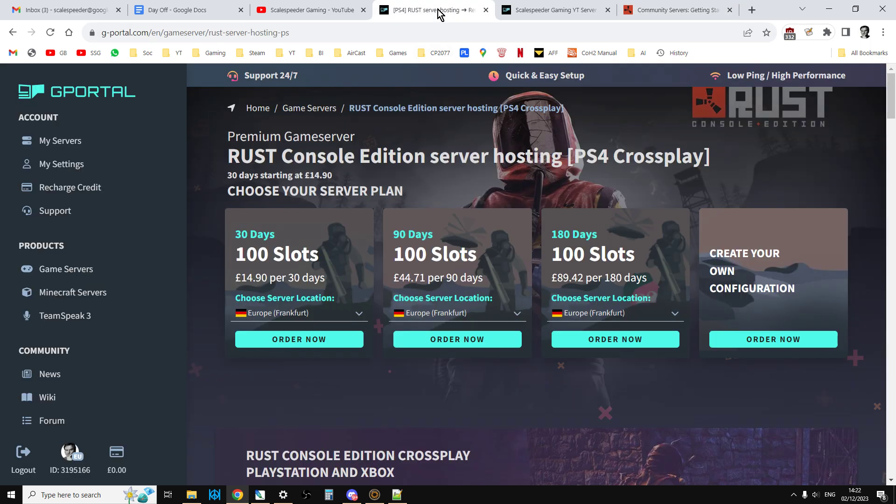So I think we can agree this looks like a very nice little package that Rust, Facepunch, and gPortal have put together for community servers on console — PlayStation and Xbox. They've made it so it doesn't seem too complicated; we don't have things like FTP access or uploading and downloading files the way you would with a DayZ server. The price is very reasonable for 100 slots. It would be nice if they had an option for a smaller server — like a five-slot server for a fiver — but you can get your community together, get a couple of mates, and say 'let's all pay a fiver each.' If there's three of you, you can have your own private Rust server to play around and build on and learn the game.